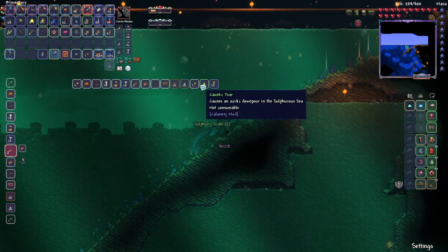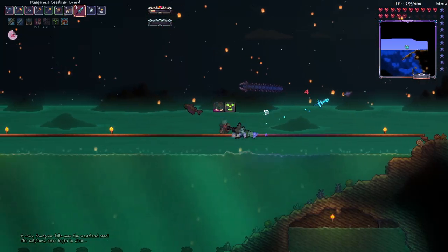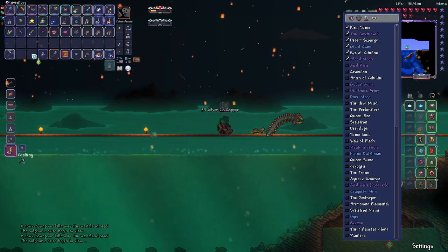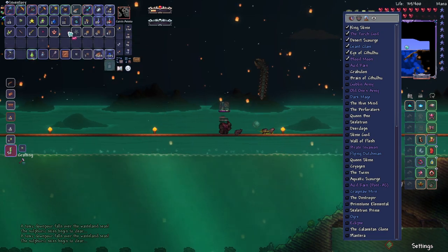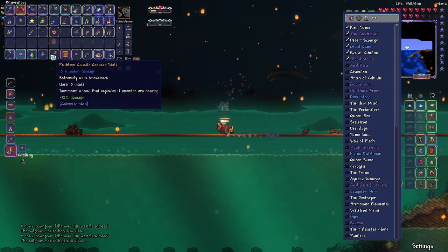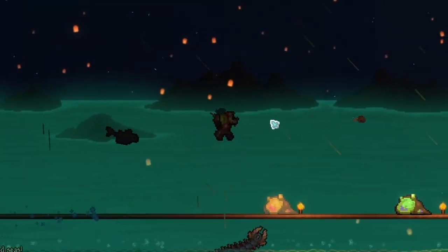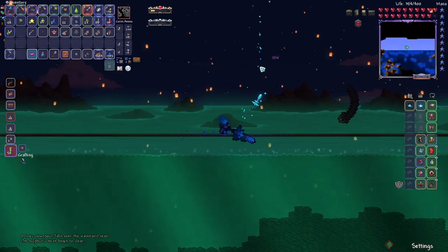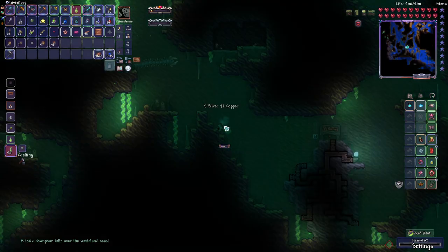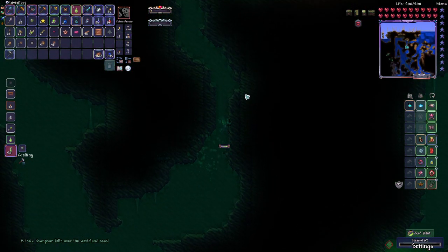So let's make a caustic tear and do that event real quick - actually get that done. The sulfur skies begin to clear. I'd actually prefer they didn't. I'm a dummy - hang on, get that out of there. Let's try it again. It is not working. Why can I not make the rain happen? There we go - now it's working. Why did I have to go underwater to make it work? That doesn't make any sense.